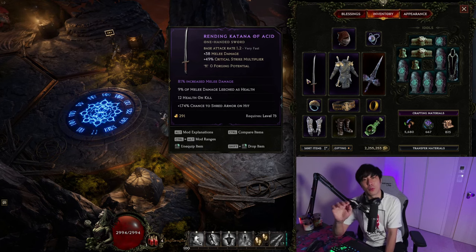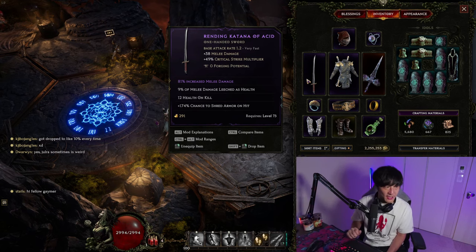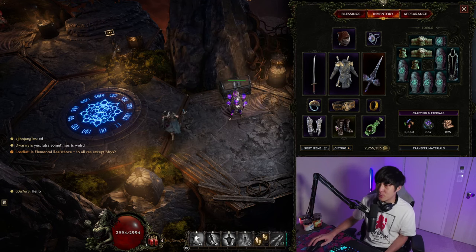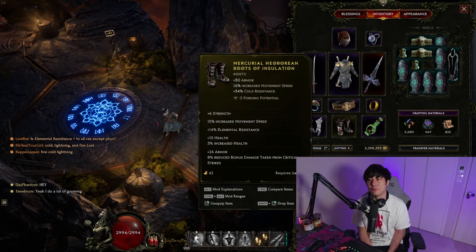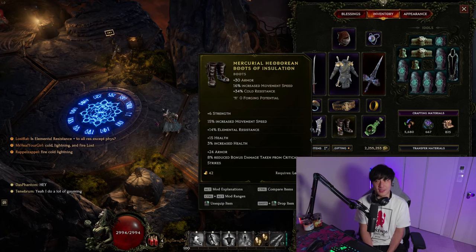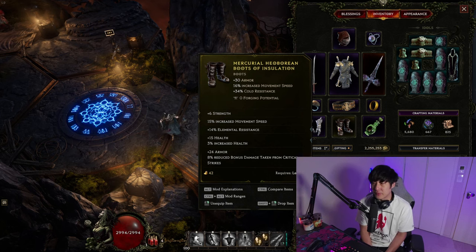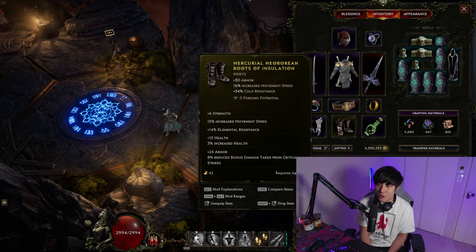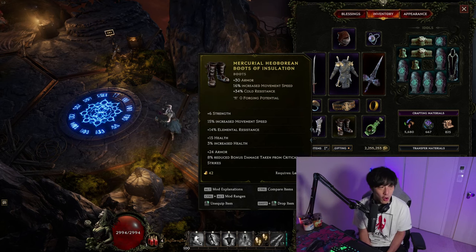Obviously movement speed - this goes without saying. There is a lot of damage you will be mitigating simply by moving out of the way, and a lot of one-shot mechanics come from just standing in a telegraph. If you can move faster, you can survive better. Movement speed is super important for all classes.